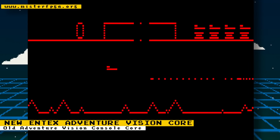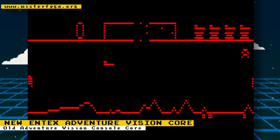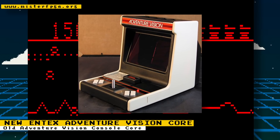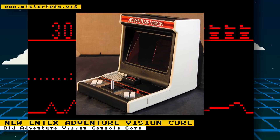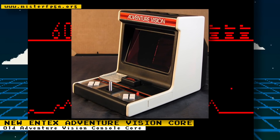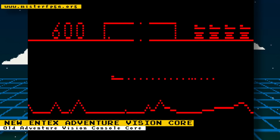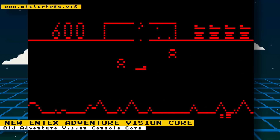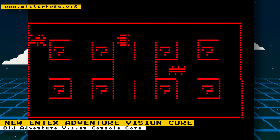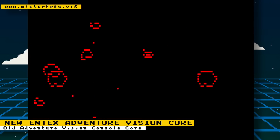There is now a new core for the Entex Adventure Vision, developed by Kit Drinks on GitHub. The Adventure Vision was a cartridge-based video game console housed in a portable arcade-like cabinet. Only four official games were developed for the system, all being arcade ports: Defender, Super Cobra, Turtles, and Space Force.